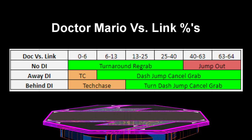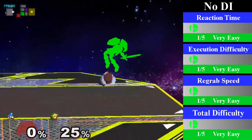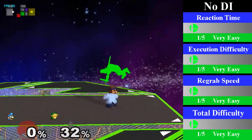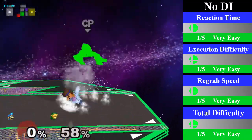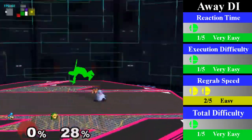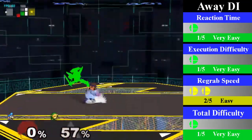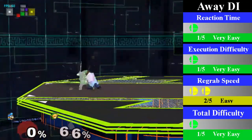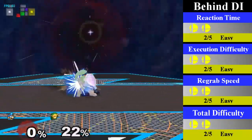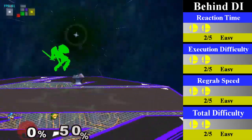Now back to a more normal chain grab — Doc's down throw chain grab on Link goes from 13% to 40% on any DI, however it can go from 0% to 64% on bad DI. For no DI, Doc can re-grab from 0% to 40% with either a standing re-grab or a turnaround re-grab. Starting at 25%, however, Doc must do a turnaround re-grab. You can end this with an up smash. For away DI, Doc can re-grab from 6% to 64% by doing a dash jump cancel re-grab. You can end this with a fair, a down smash, a nair, or an up air. For behind DI, Doc can re-grab from 13% to 64% by doing a turnaround dash jump cancel re-grab. You can end this with a throw or a dash attack to juggle.